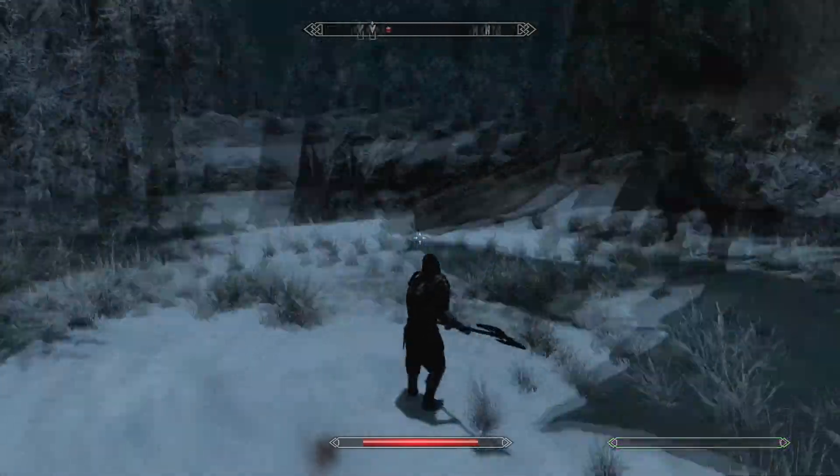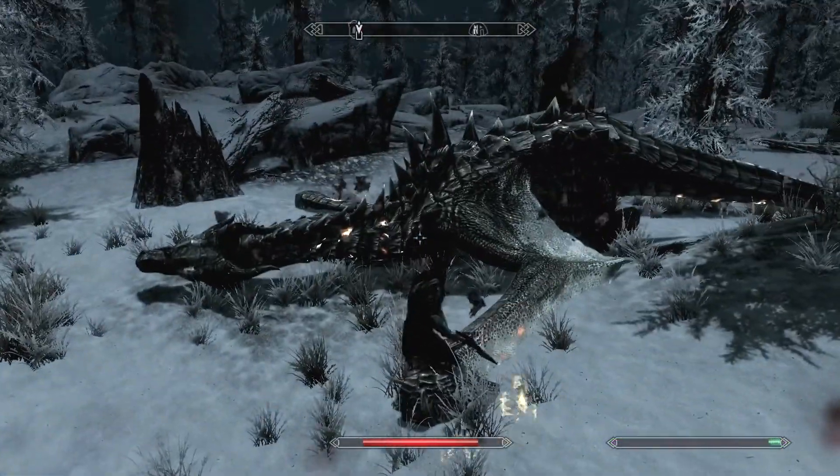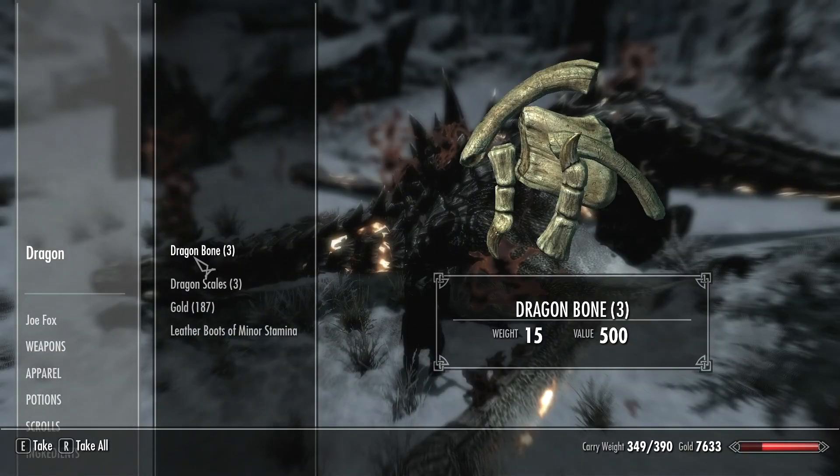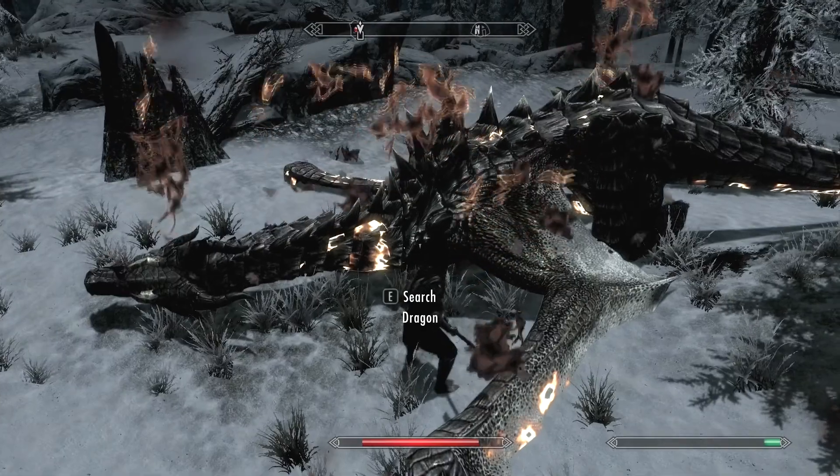Pretty much just dragon-rended this thing down on the ground. You can see just beat it down real easy, really nothing to it. So we're going to take a quick look here, a few items I guess, especially if you want to go ahead and get the dragon scales and dragon boots and stuff.